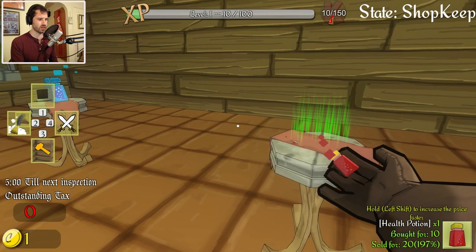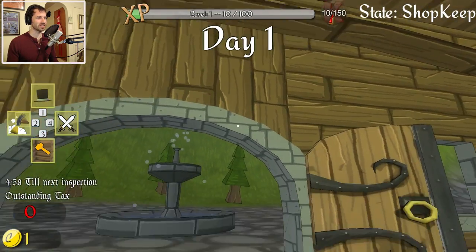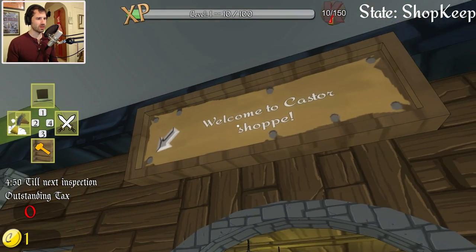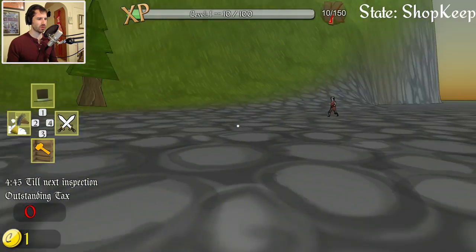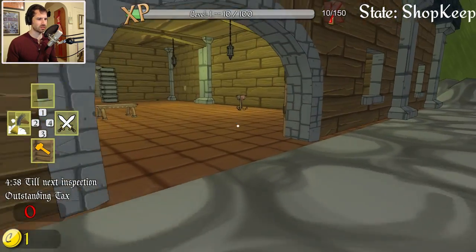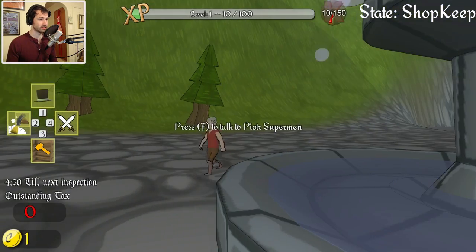That should be fine. Now we can open up shop — it's our first day, this should be great. Just a nice little shop here and an open path. Welcome to Caster Shop! Hello, lone adventurer man — welcome to my shop. Anyone want to come in and do some shopping? I've got a potion and another potion. Oh, you're looking for armor — I don't have armor.